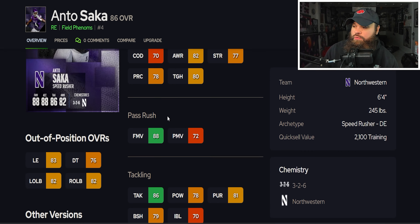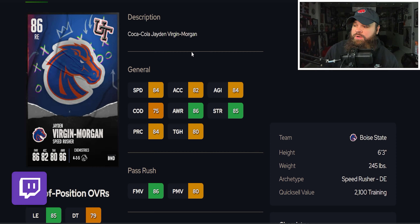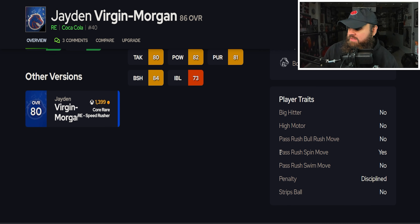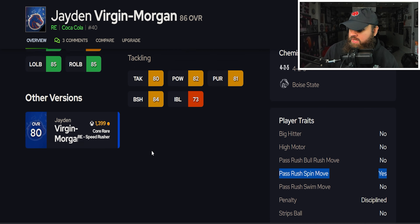Next we get Akeem from The U — 6'3", 280 lbs, 80 speed, 80 acceleration, 81 finesse moves, 88 power moves. Again no pass rush traits on 'yes' and no real block shed or impact blocking. The past two cards could have been higher with better block shed or impact blocking. Placing Akeem in C tier as well — you still have a ton of value here for your pass rushers.